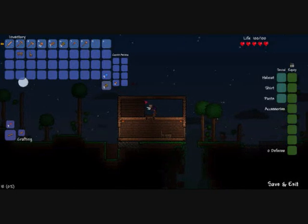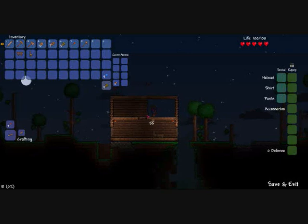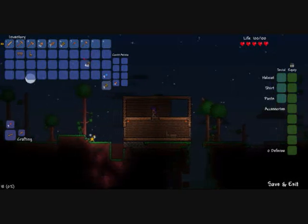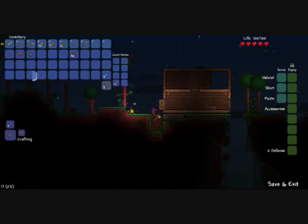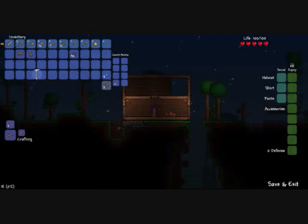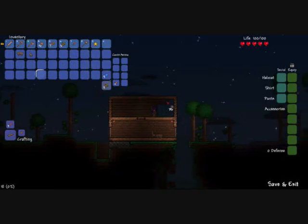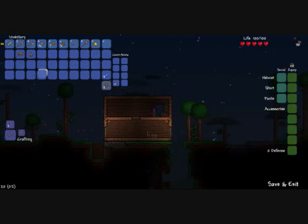Another thing about night time is that fallen stars fall at night and they disappear at dawn. If you collect ten fallen stars — you collect them by walking up to them — you can craft a mana crystal on the crafting menu. If you use this mana crystal, you get one mana star, which means you can use magic.